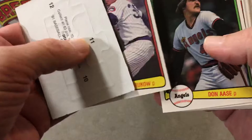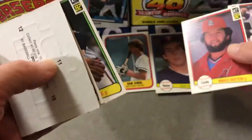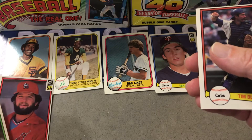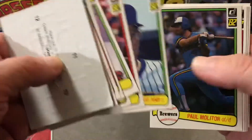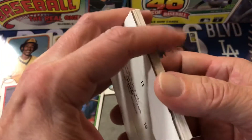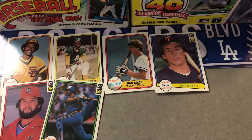Mike Cuellar, Bruce Sutter — Hall of Fame. Ken Forsch, Rusty Staub, Paul Molitor, Dave Kingman. And that's it — no Cal Ripken in that one. Alright, so there we have it for the old.